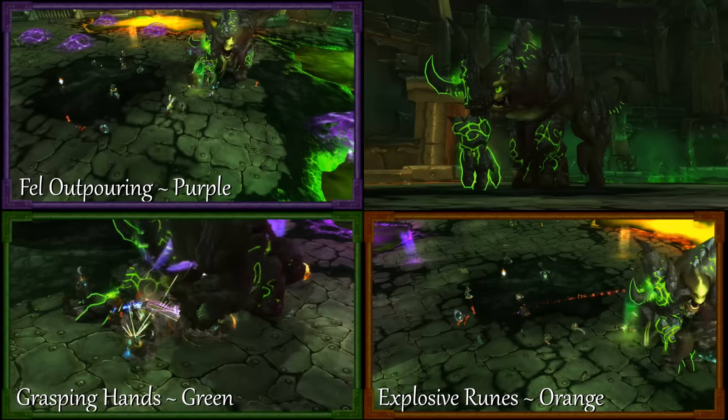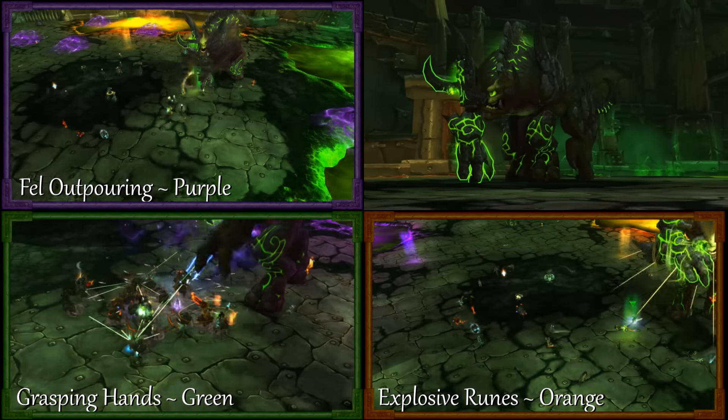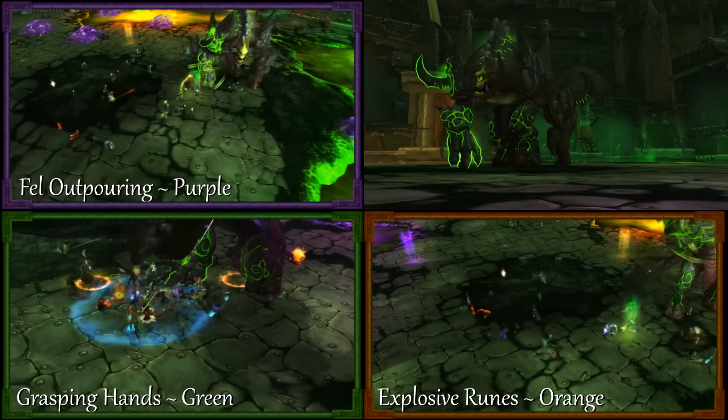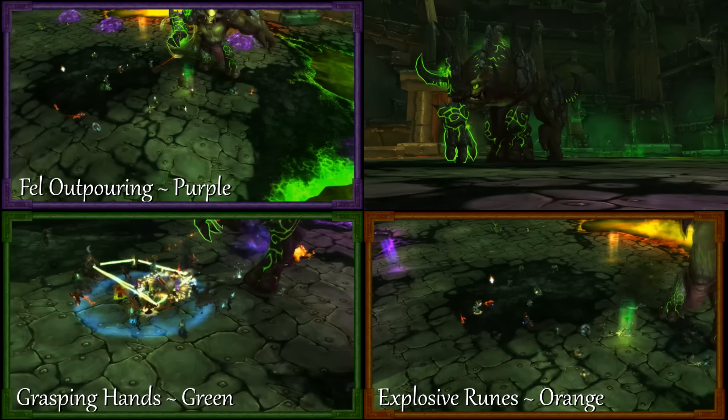When Kormrok leaps into a pool, he empowers the ability which corresponds to that color. He also gains a tank-specific ability. He will use each ability twice before jumping to the next nearest pool and empowering new abilities.